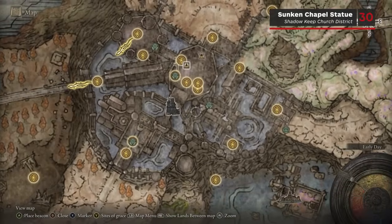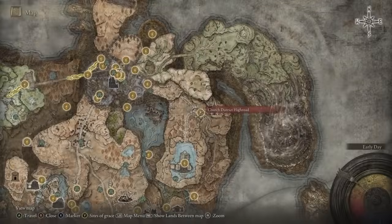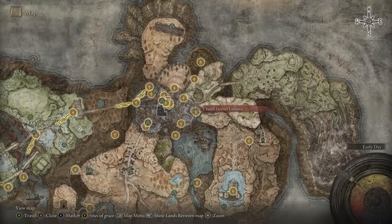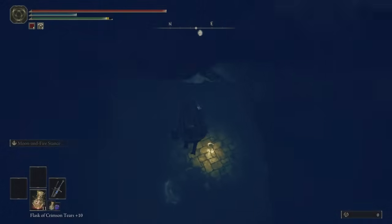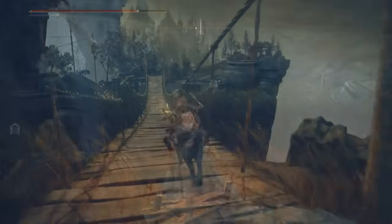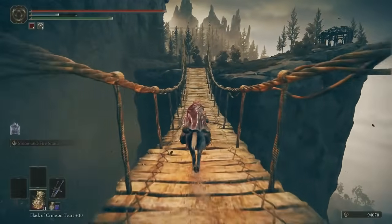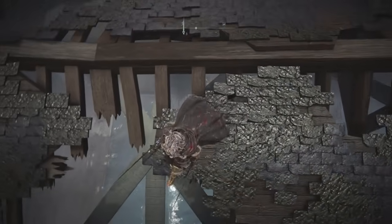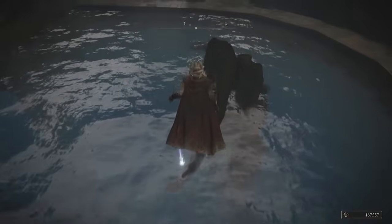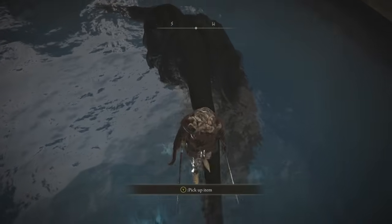Scardew Tree Fragment number 30 is located atop a statue in the Sunken Chapel, which is in the Church District of Shadow Keep. To reach the Church District, you need to enter via the north path from the Church District High Road. If you don't know how to get there, drop down the hole in Morth Ruins and follow the path through to Bonnie Village, then travel north. Once you're inside the Church District, jump across the rooftops to reach the Sunken Chapel, and then jump onto the statue's arm to loot the Scardew Tree Fragment.